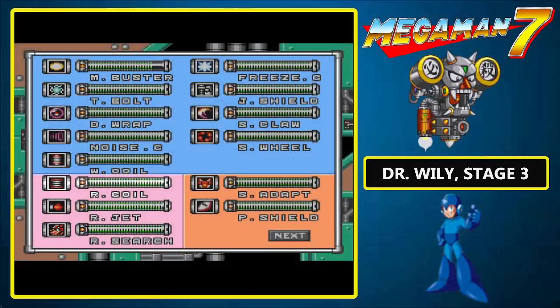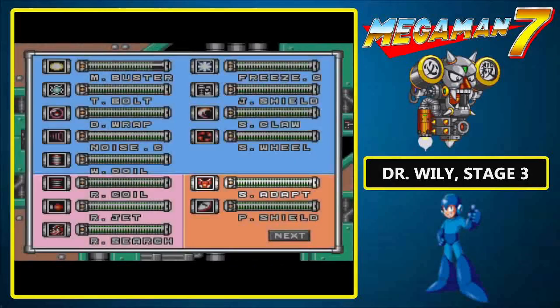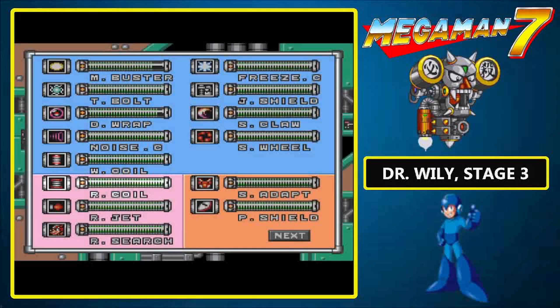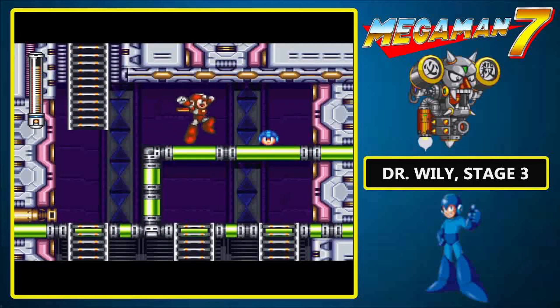Back to the Super Adapter. Or not — we have a Spiral Gabial that we must deal with, and thankfully it's easy to do with the Danger Wrap. Now we can switch over to the Super Adapter. That platform is clearly solid, Rush. Why are you falling through? For some reason you only materialize on the ladders — that makes no sense whatsoever.